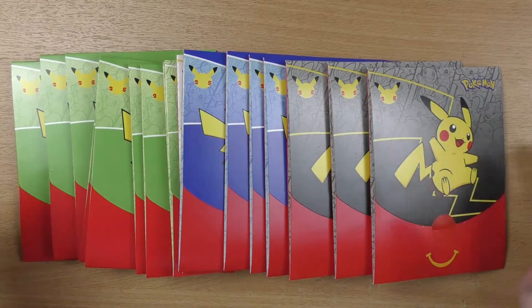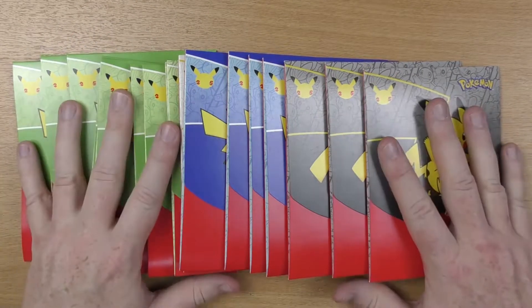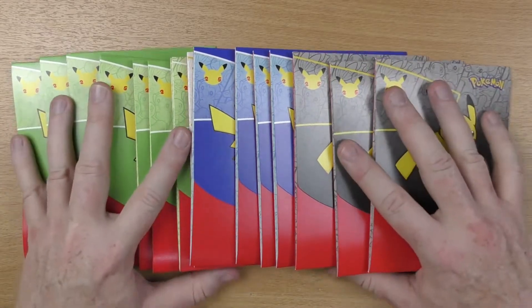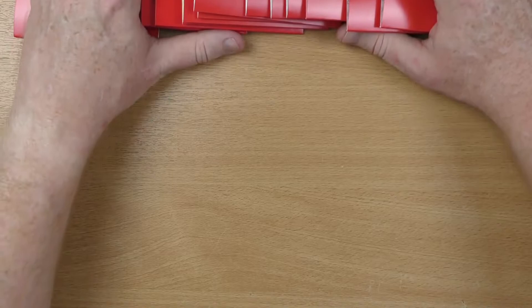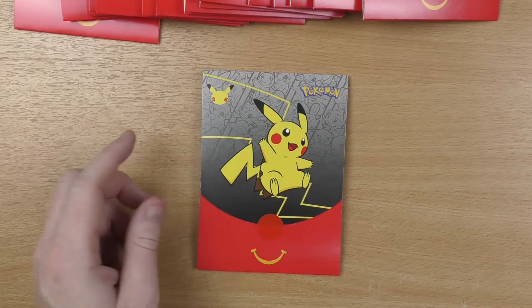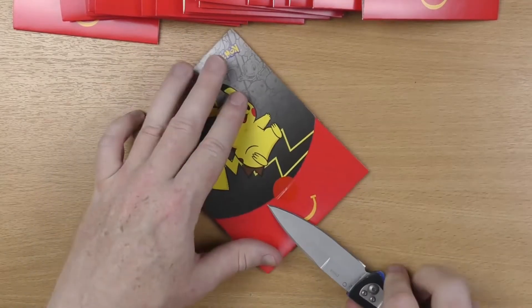So here we are, we are now at the desk and we can start opening the Pokemon cards. I'm going to push the packs off to the top so that we can put out the cards that we find, and I'll just go through one by one. Let's get them opened.